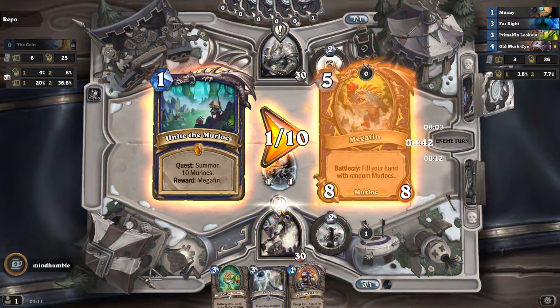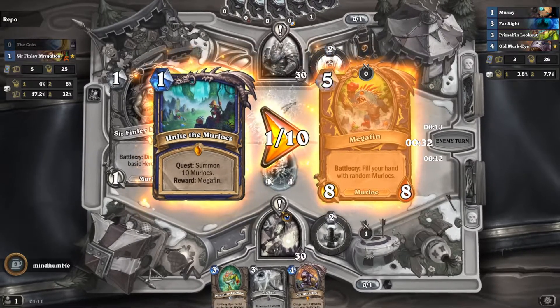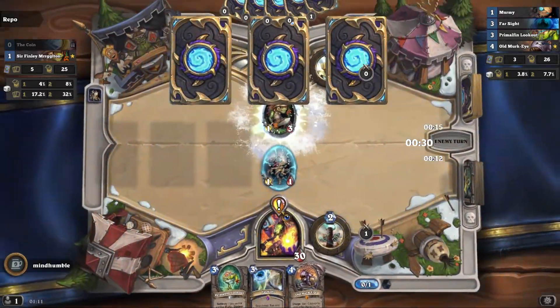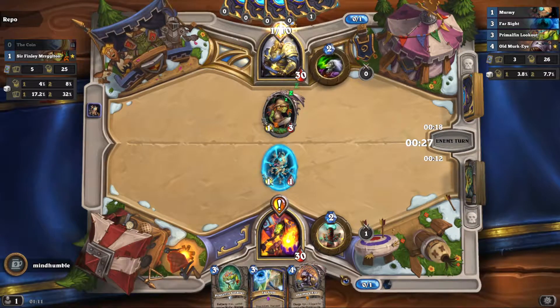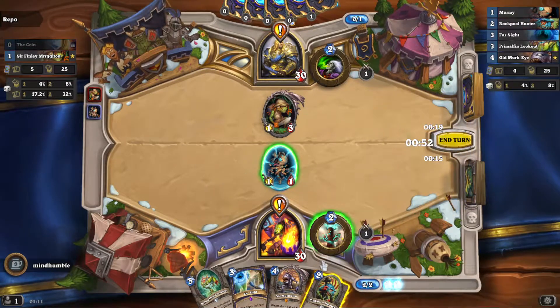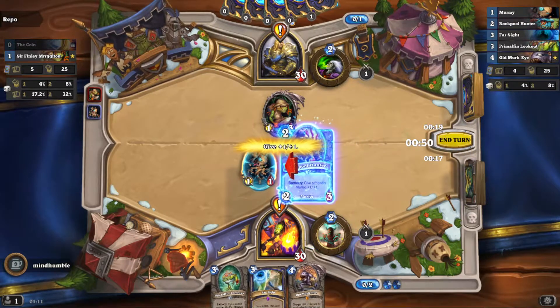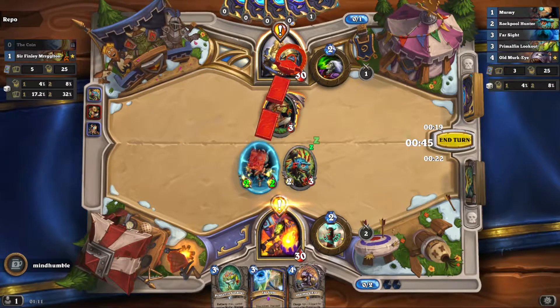You've got the Unite the Murlocs quest, which - for those who don't know - is summon 10 murlocs and get Megafin. Megafin is basically a massive five-mana minion which refills your hand. So it's a good thing to do while you've still got an empty hand.